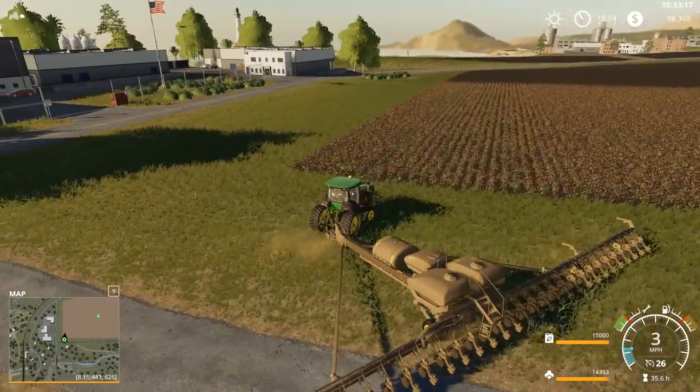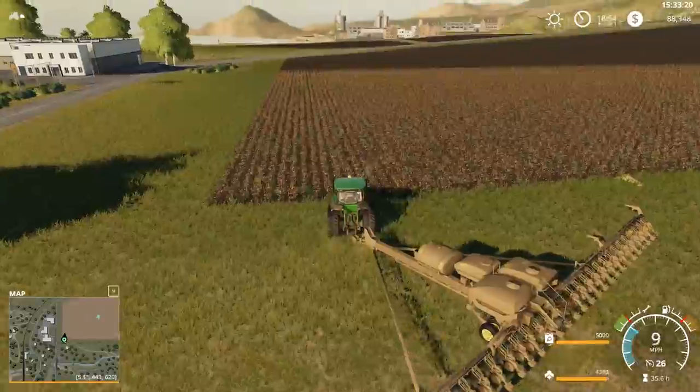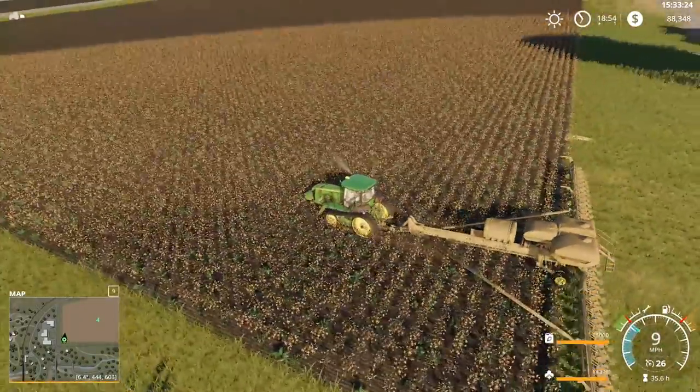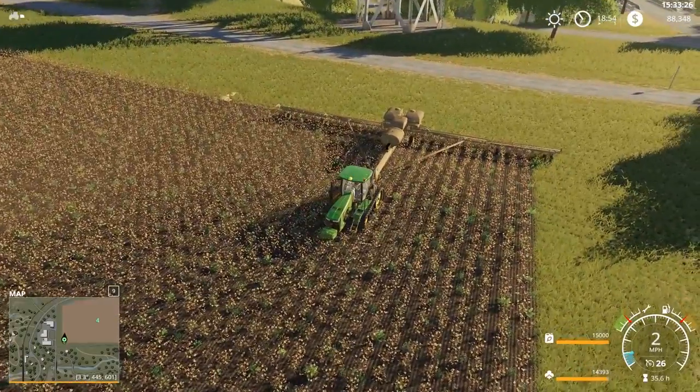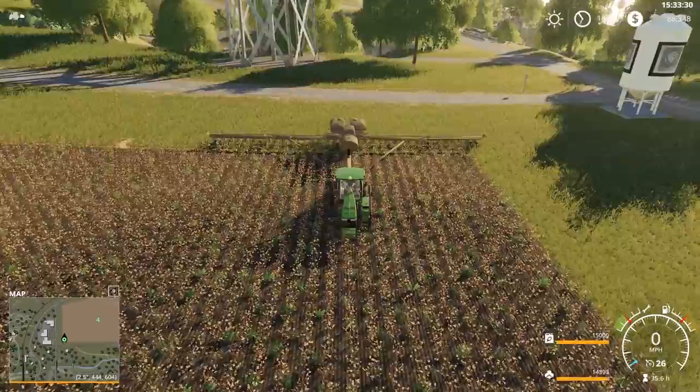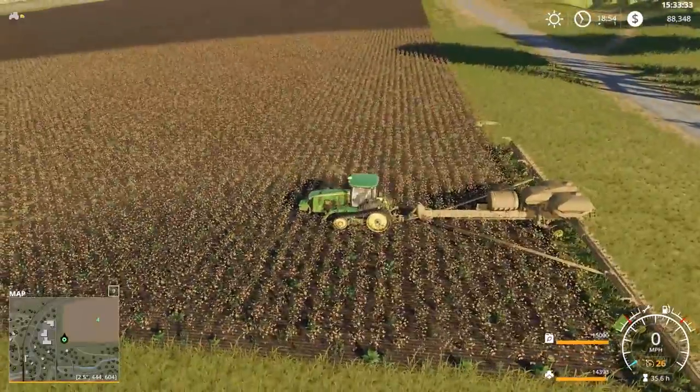I do have a lime silo sitting down here — got a lime silo sitting there. I'm probably going to strategically, randomly place silos like that around the map, especially for the lime, cause it goes so quickly.